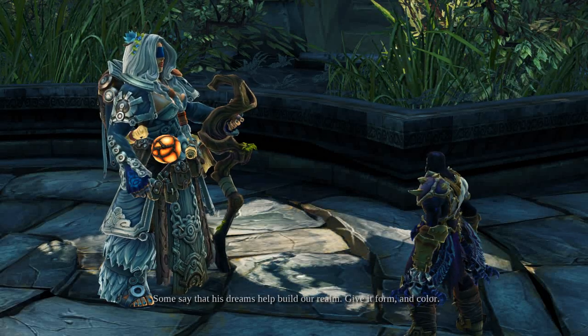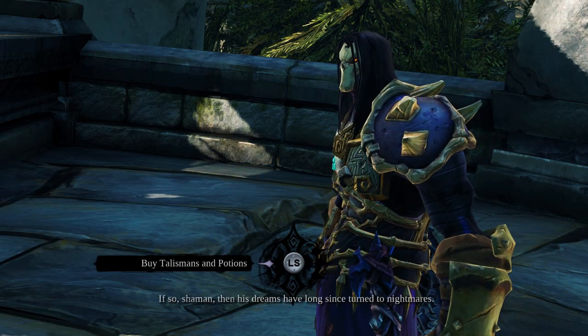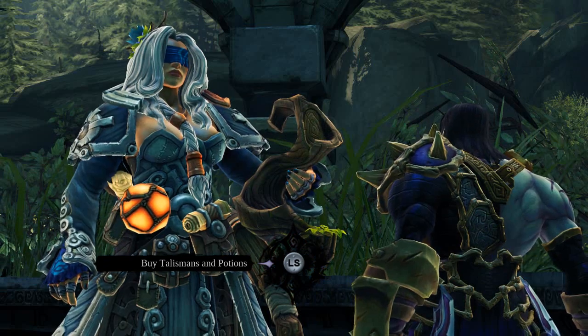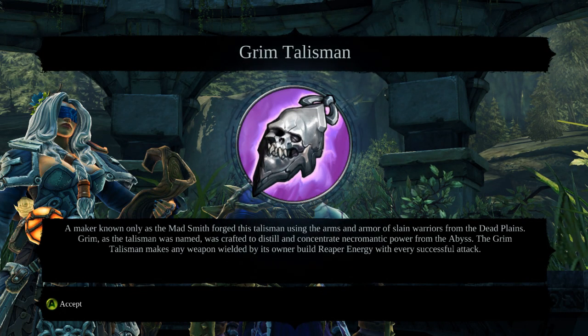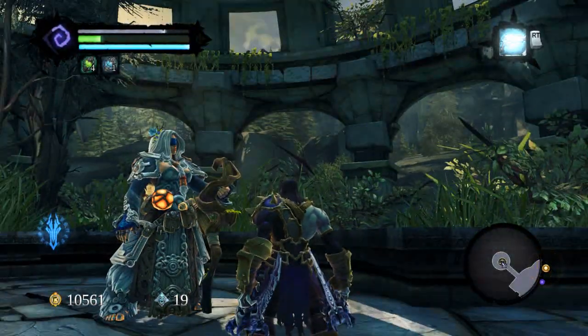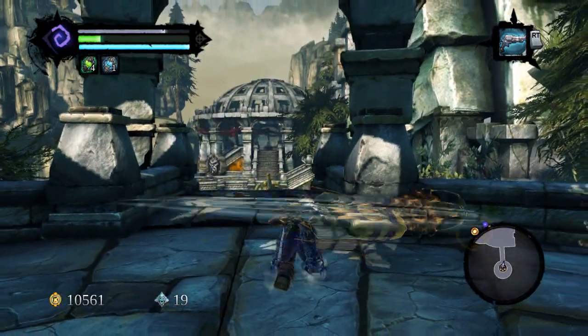Build our realm, give it form and color - if so, shaman, then his dreams have long since turned to nightmares. So what did I get? Grim Talisman. A maker known only as the Mad Smith forces talisman using the arms and armor of slain warriors from the dead plains. It was crafted to distill and concentrate necromantic powers from the abyss. The Grim Talisman makes any weapon wielded by its owner build reaper energy with every successful attack. Cool.